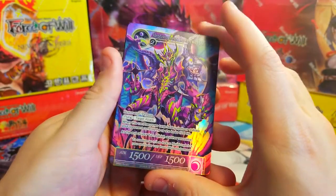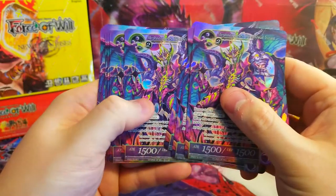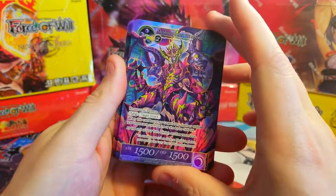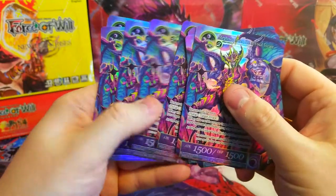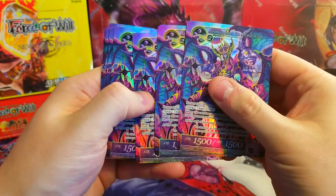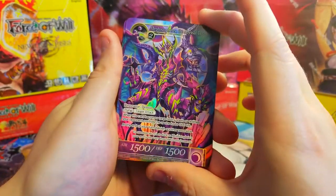Hey everyone, really quick — we're doing a giveaway for the promo cards I got in the Twilight Wonder pre-release kit: the Mephistopheles the Abyssal Tyrant. I've got 10 of these I'm giving away. All you've got to do is subscribe to the YouTube channel and leave a comment saying 'giveaway' or 'I want the promo' or something like that. US only — I'll be shipping US only. Subscribe, leave a comment, leave a like, and you'll be entered. Thanks!